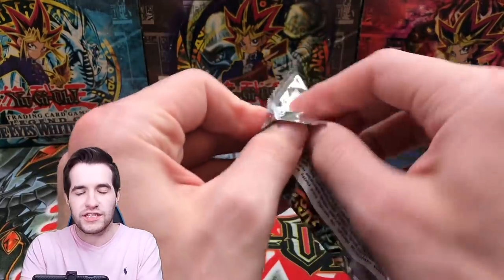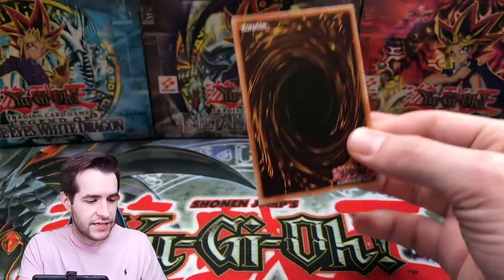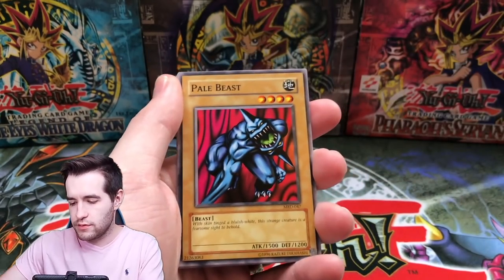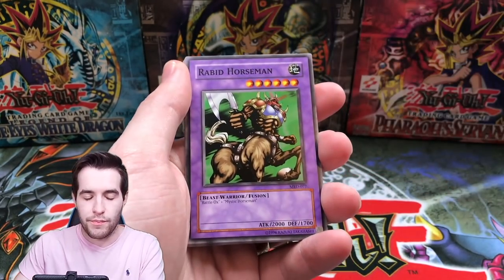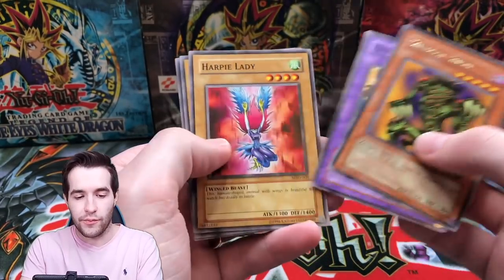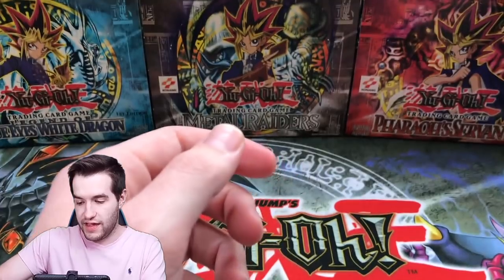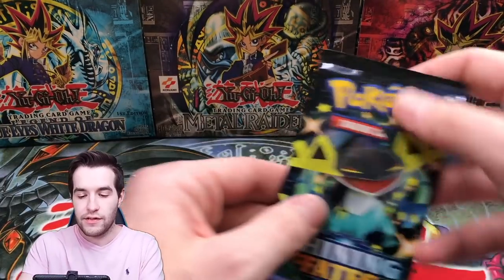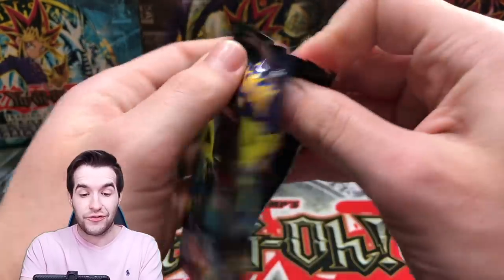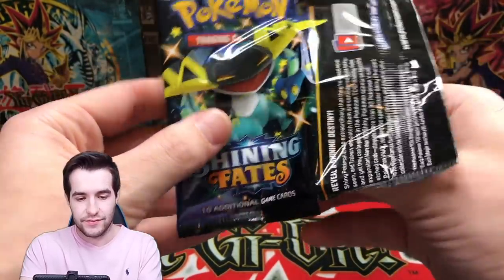We all hate Pokemon because we're Yu-Gi-Oh fans, right guys? Pull B, Ancient Brain, Shadow Ghoul, Empress Judge, and Labyrinth Tank. All right, next pack — we still have a ton of packs left. Pretty good from these Pokemon packs, not gonna lie — it seems like at least one hit per pack.